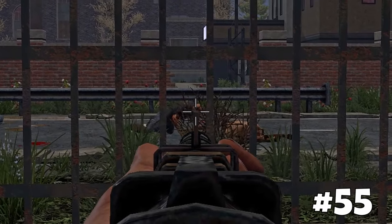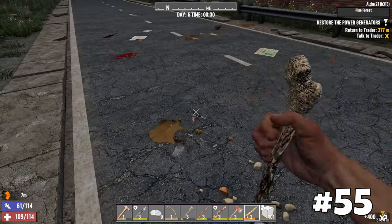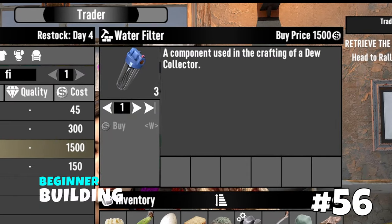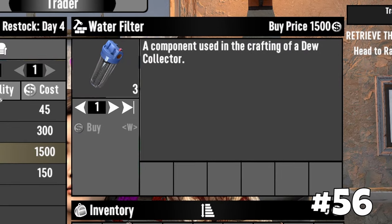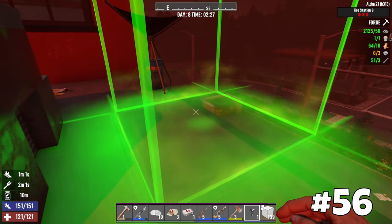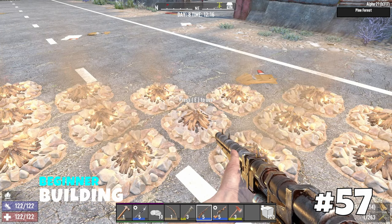Starting from Alpha 21, zombies may attempt to eat your hunted animals such as deer. Additionally, animal bodies disappear after a while, so keep this in mind even if you think everything is fine. Another essential item starting from Alpha 21 is a water filter, which is sold by traders for 1500 dukes and is used to craft a dew collector that yields free water every 24 hours. Be cautious when leaving too many workstations crafting, as this along with campfires increases the heatmap, which can spawn screamers nearby.